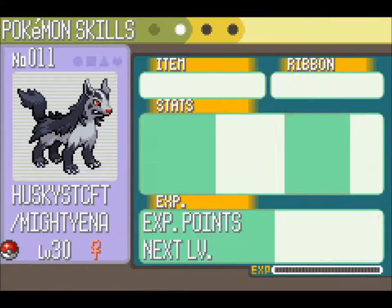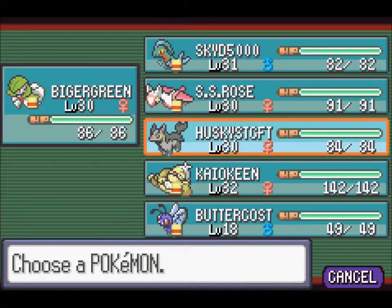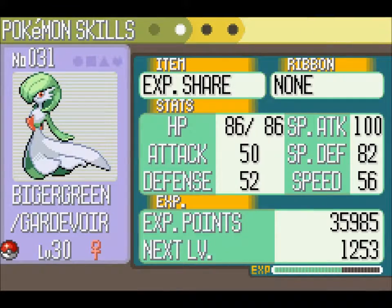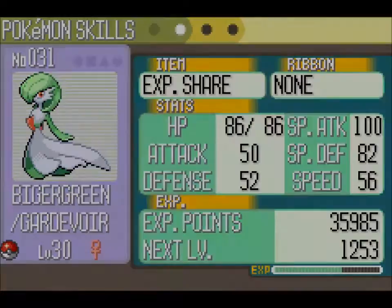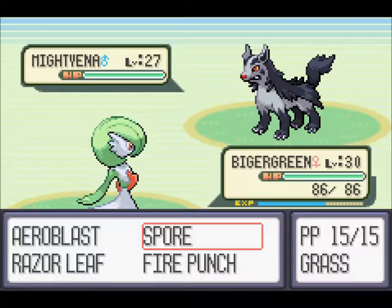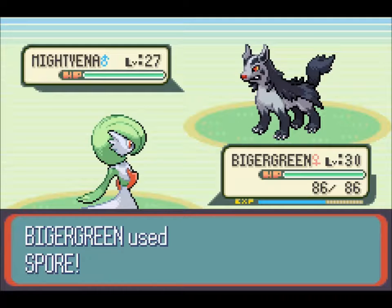Let's take a look at the summary of our Husky Starcraft. Your defense and special defense are about the same, and your attack is high. You have 52 defense — probably not a good idea. So probably Spore Spam or Spore Switch? Maybe just Spore Switch.